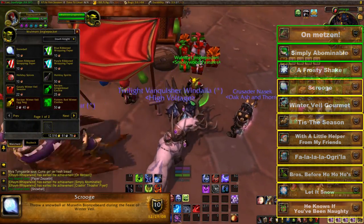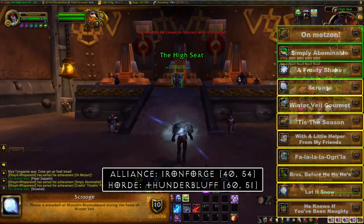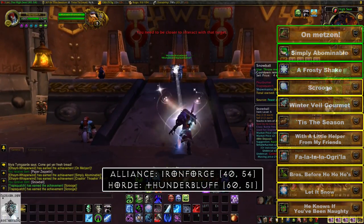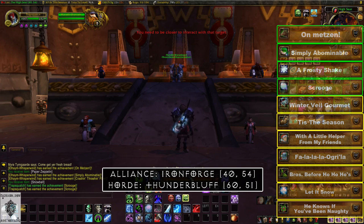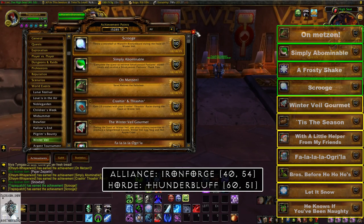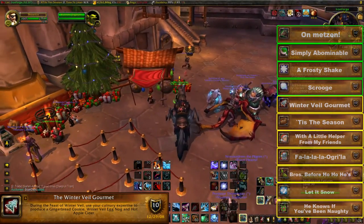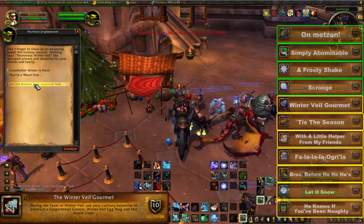For the Scrooge achievement, from that same vendor buy another snowball and head to the throne room at coordinates 40, 54 in Ironforge. If you're Alliance, throw a snowball at Muradin Bronzebeard to net this achievement. If you're Horde, you'll have to go to Thunder Bluff and throw a snowball at Baine Bloodhoof, who is located at 60, 51.